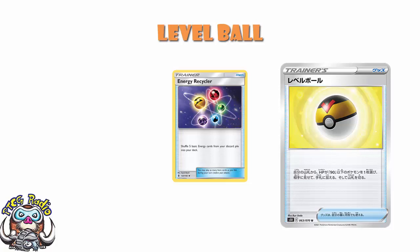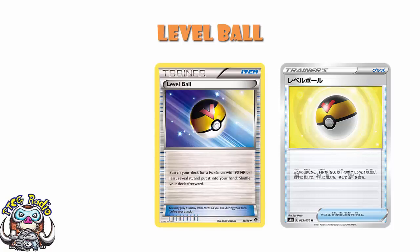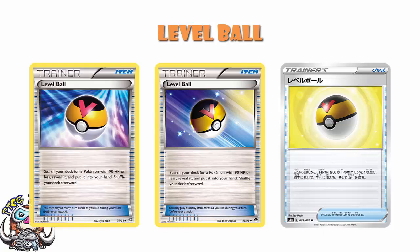This is awesome and brilliant and wonderful, and this is going to make a huge difference to a whole bunch of decks. Level Ball is awesome. We got Level Ball originally back in Next Destinies, which for us was February 2012. We then got our second and final printing in Ancient Origins, which was August 2015. So by the time this releases, you're talking five and a half years, which is quite a while. Level Ball is finally coming back.